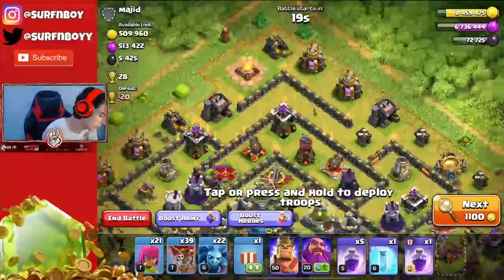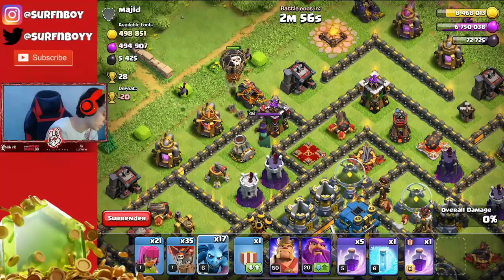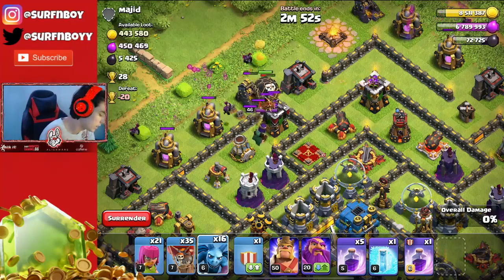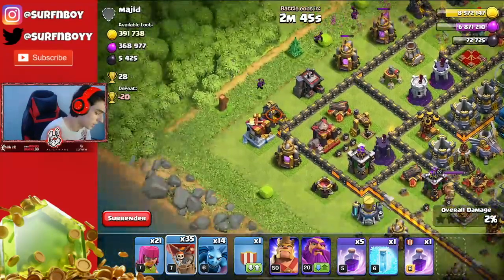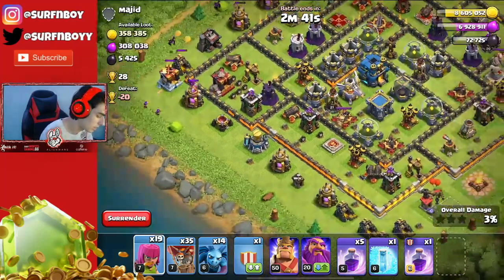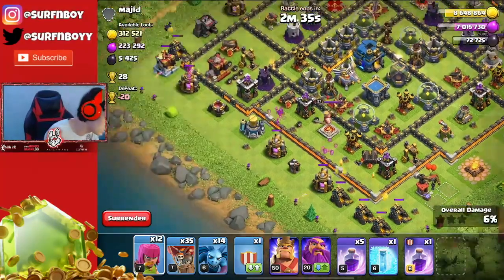Let's go ahead and attack this guy right here. 500k of each — not bad at all, that's gonna get us very close to 10 million gold. I was gonna say they should have enough firepower to get through that archer tower. I'll go ahead and ignore that other archer tower because I can take it out with an archer.